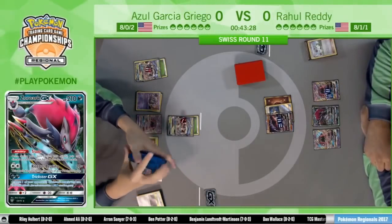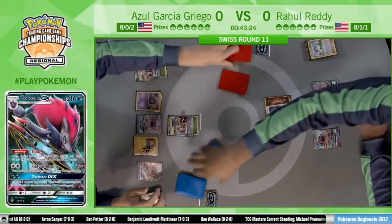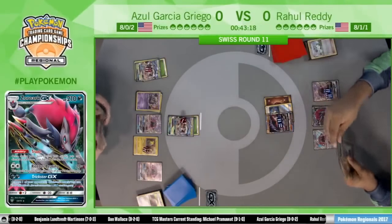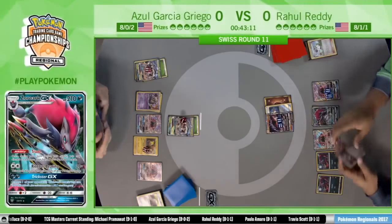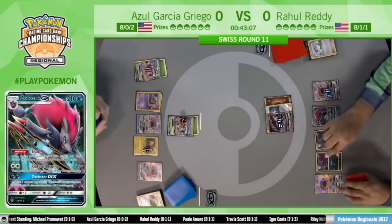You don't really want to play Lycanroc in this matchup, especially when Azul has Garbotoxin. Bloodthirsty Eyes is a great ability if you can use it. And two Zoruas off that N — who needs Bridgette? A little late, but Rahul doesn't need Bridgette, that's for sure.